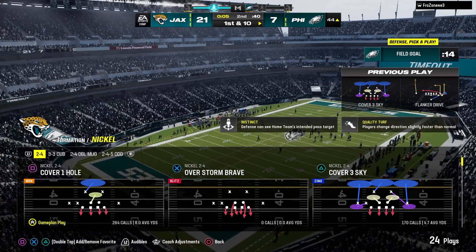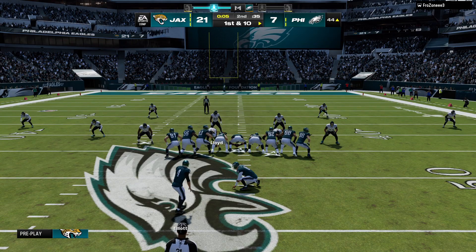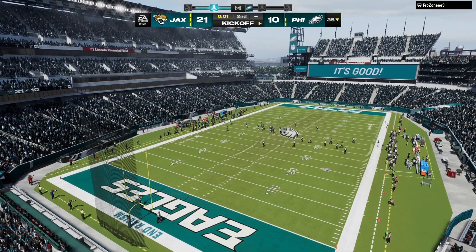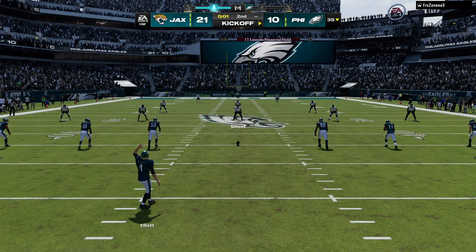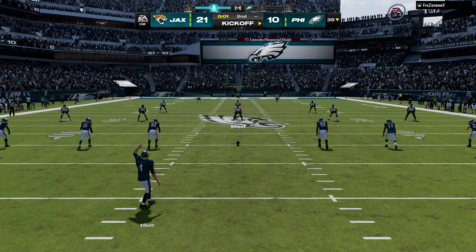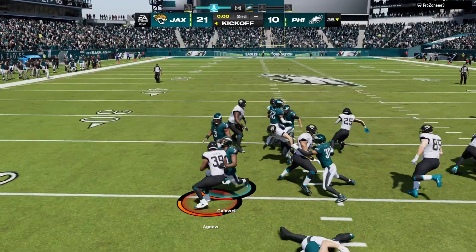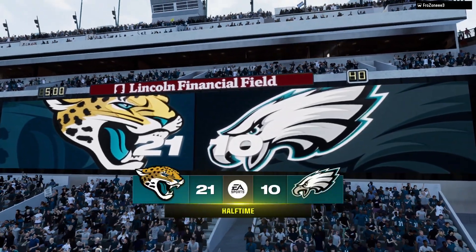This offense elects to burn a timeout with 5 seconds remaining in quarter number two. Here's Jake Elliott — career long, by the way, for him, 61 yards. This will be spotted on the other side of the field, a 61-yard attempt. The kick by Elliott is good! The NFL record is 66 yards — that was 5 shy of that, but only a handful of guys have ever connected from 61 or deeper, and he can add his name to the list. That is a long kick. Guaranteed, when he turns on his phone after the game, a ton of congratulatory texts will be awaiting him. That's it for the first half — two more quarters to go.